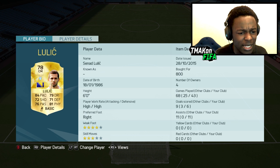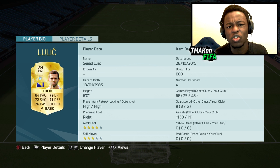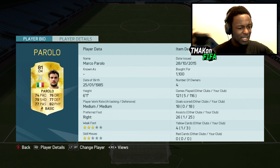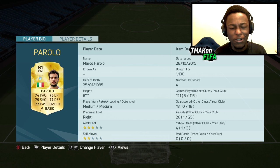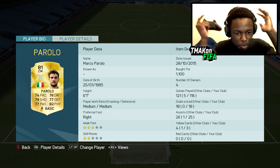We have Lulic as our first center midfielder — 800 coins. This guy's just an all-rounder, which is why he's in the squad. Paired with Parolo, one of my favorite players to use in Serie A. He never drops below 78, six-foot-one, 82 physical — he's just strong, good, and perfect for an underrated squad.